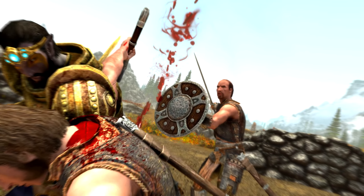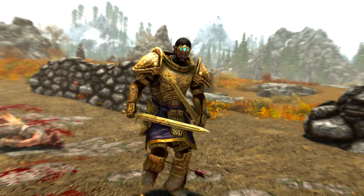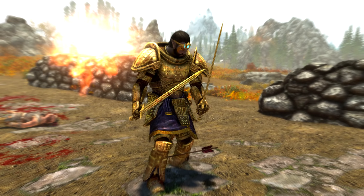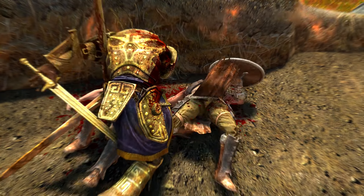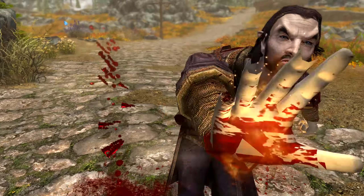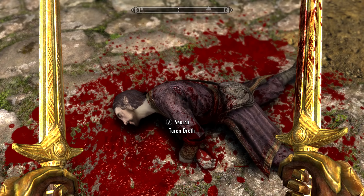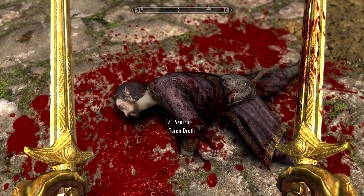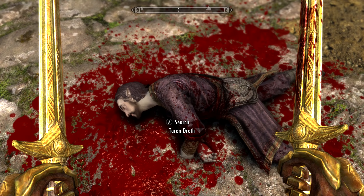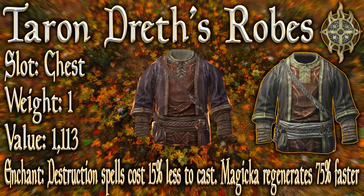Take out the filthy mercenaries and then slay Taron Dreth himself. Now that the traitorous Taron Dreth has been hunted and felled like the savage monster he is, we can rummage through his belongings and take whatever we want from his corpse. Of course there are some interesting things in here, but we are here for his unique robes. Take them — Taron Dreth's Robes.